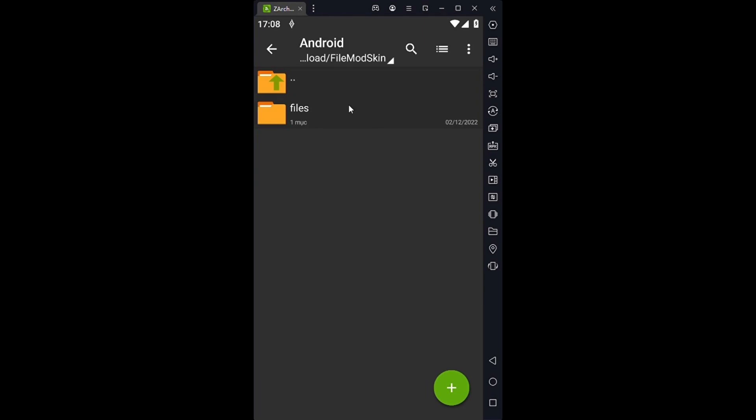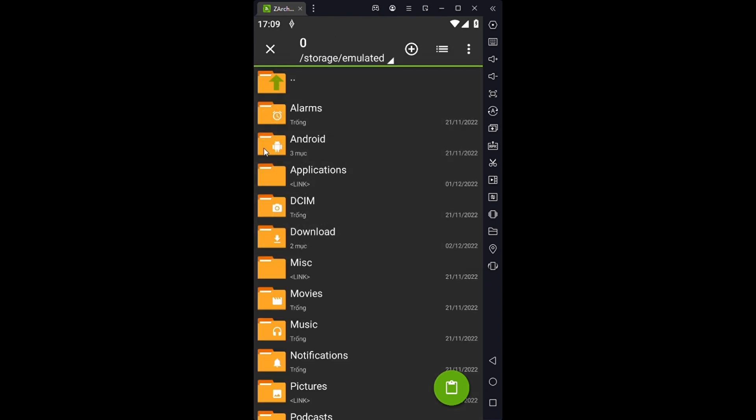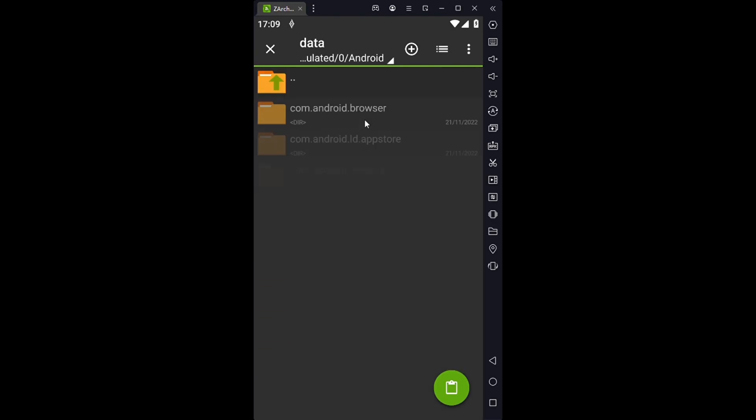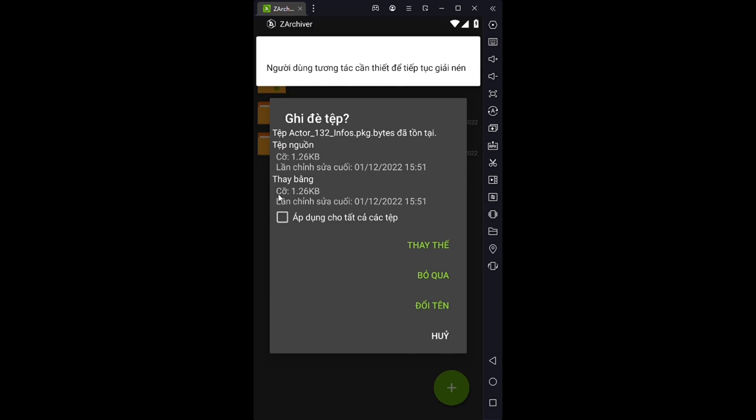Dán mod cho iOS mình sẽ hướng dẫn các bạn sau nhé. Sau khi vào folder Android, bạn nhấn giữ vào folder Files rồi chọn sao chép. Rồi nhấn vào thanh trên cùng, chọn bộ nhớ thiết bị, chọn Android, chọn Data, chọn đến file của game có tên là com.Garena.Game.KGVN. Rồi nhấn vào nút xanh lá cây ở dưới để dán nhé, nhấn áp dụng cho tất cả rồi thay thế là được. Vậy là được rồi, chúc bạn thành công!